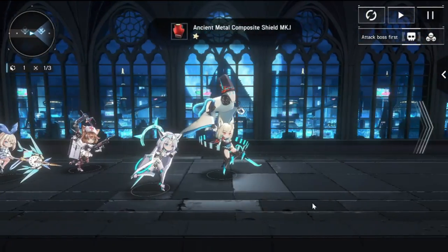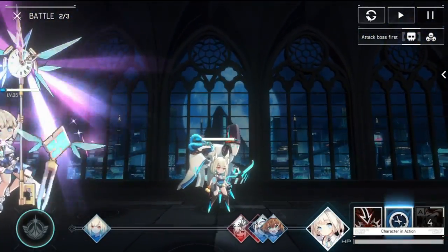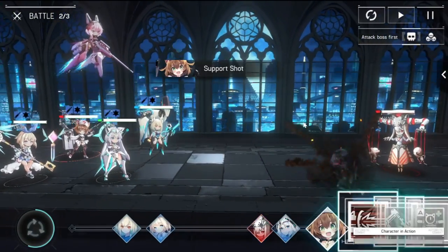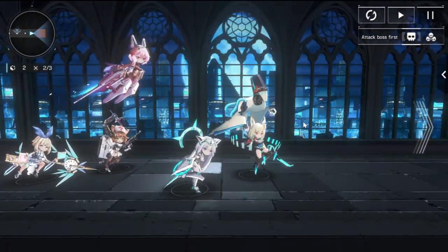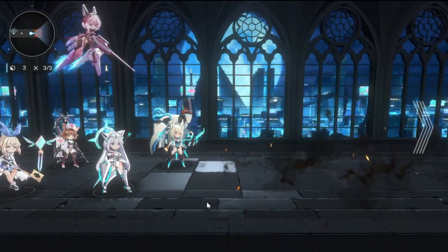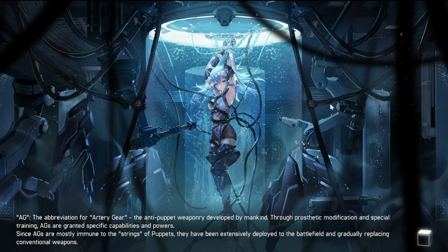As you can see, we're at wave two, the reinforcement bar is full, but you can't use it during auto. You have to go out of auto, select and activate it, then go back to auto again. That's what I hate — they should have included that in the auto battle. Anyway, auto kills the boss as set, and we're done.